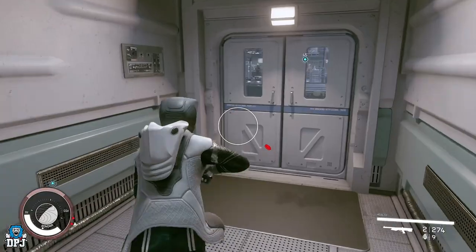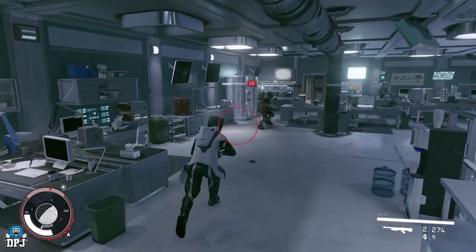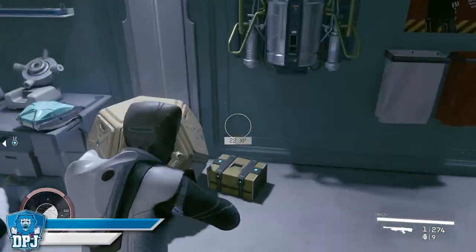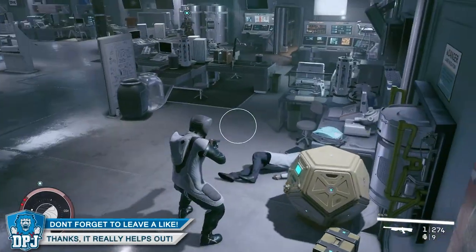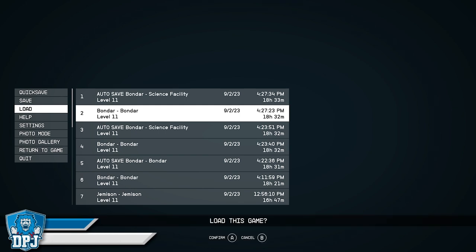Whenever you find your chest in your area of where you want to grind, it will always be in the same place. So let's go over here — and you can see now that it's a blue item. We don't want a blue item, so we want to go in, load up, and do it again.